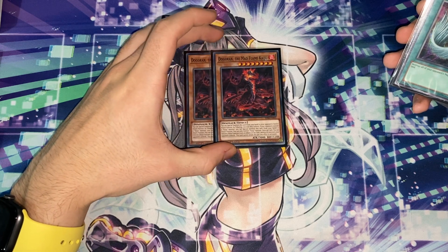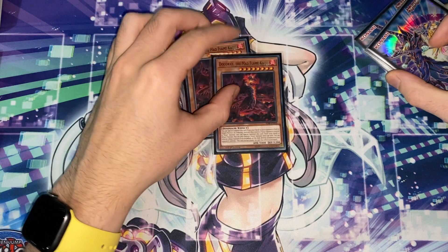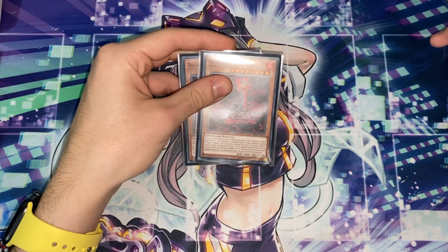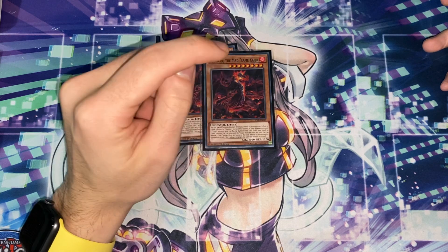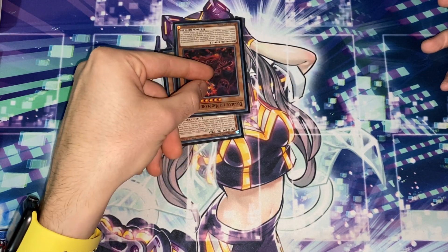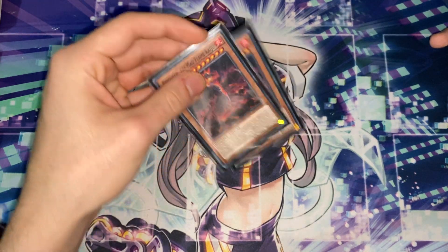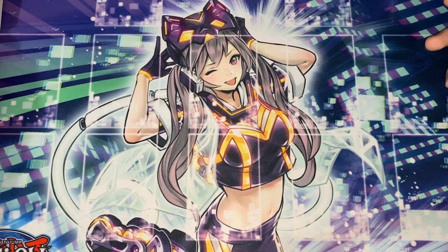Two Dogoran — honestly, I couldn't find my Gamma Seals, I have no idea where I put them. I just wanted two Kaijus, and these were the only Kaijus I could find. Obviously these should be Gamma Seals — don't play Dogoran, because it's actually a Dinosaur, so if you gave this to a Dino player, they could use it against you. Play Gamma Seal. But these were the only Kaijus I could find for the event and I wanted at least two.